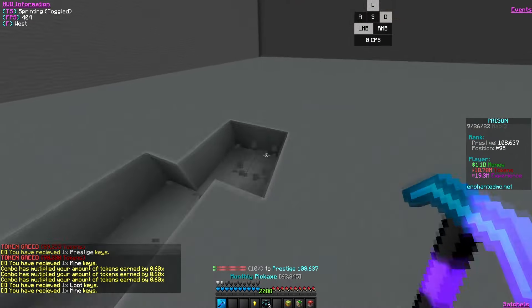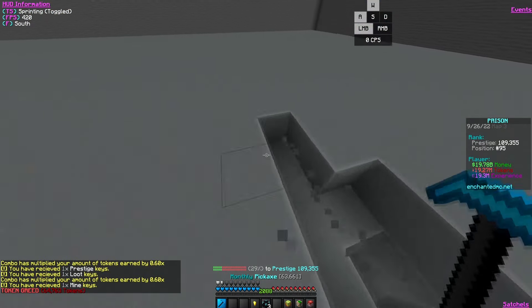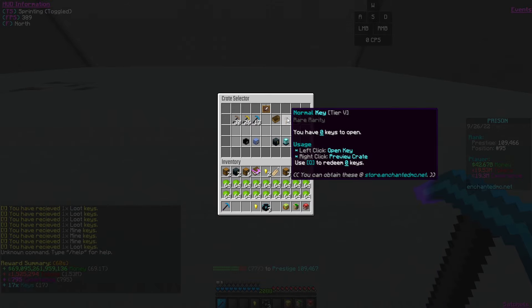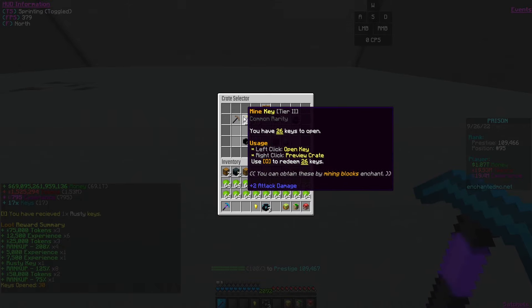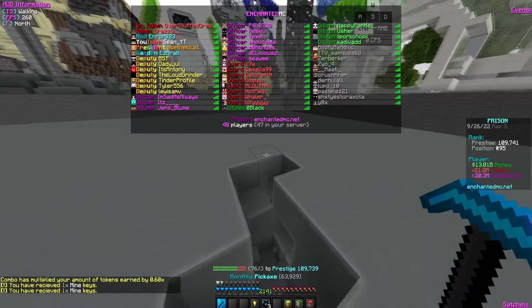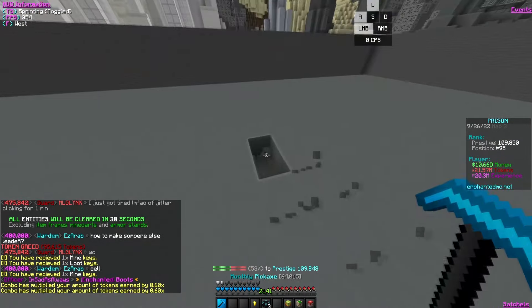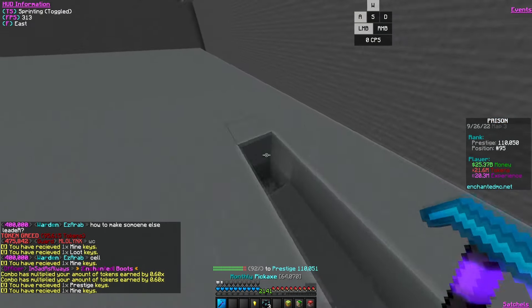I'm still only getting around 1.6 million tokens per minute — I want to reach 4 to 6 million per 60 seconds. Doing slash keys, I've been opening them and getting a lot of tokens from prestige keys. I'm really debating upgrading my key finder since keys are probably the easiest way to get tokens right now.